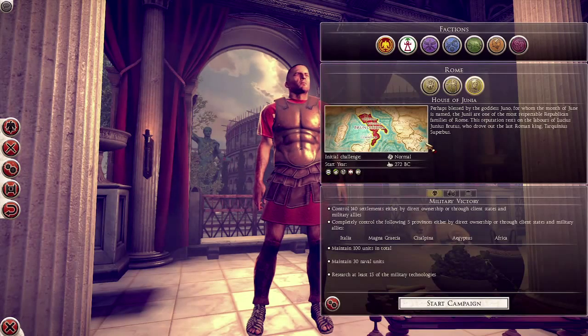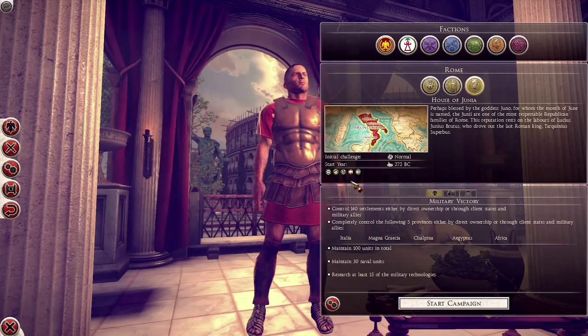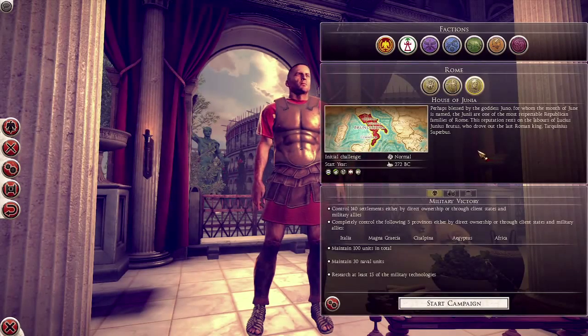And then Junia - a family which was one of the founders of the Republic, one of the people who ousted the king and started the Republic back in the day - has this founding fathers trait, which gives them a little public order bonus when there's a strong Latin culture presence in their regions. Not very good on the political scene, so they have a bit of a penalty making it harder to make friends with other factions. But they were agrarian reformists, so they get a bit more cash from their farms.